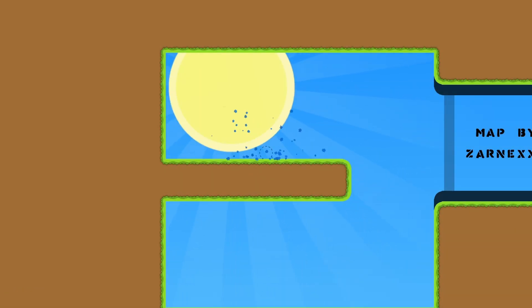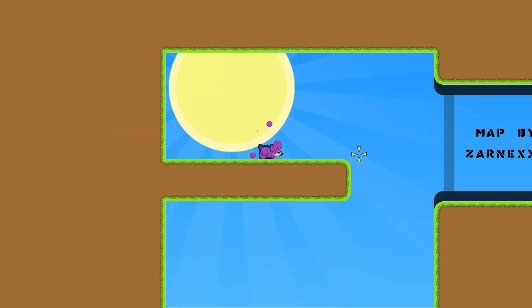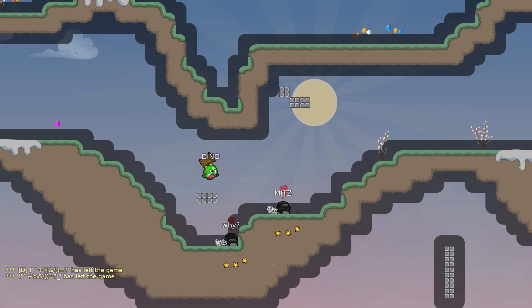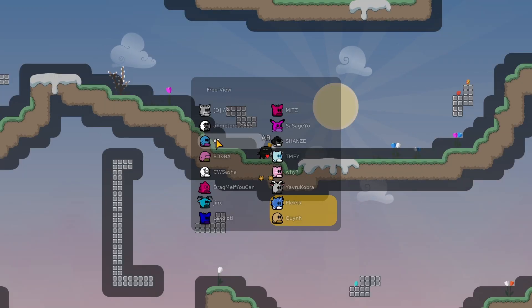The spec command allows you to spectate the current map. It removes your character from the game world so you can move the camera. Writing the command again will stop you from spectating and puts your character to where it was. You can set the game to spectate a player automatically so you don't have to move your mouse. To do this, set the spectator mode keybind found in the control settings. Now spectate, and then hold down the spectator mode key. You'll see a window of all the players. To select a player, move your mouse over them and release the spectator mode key. Now the game will spectate them automatically.